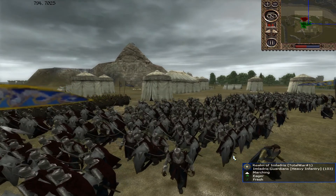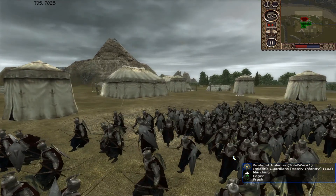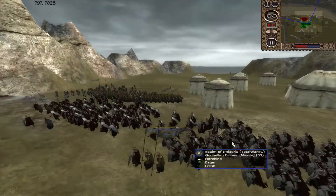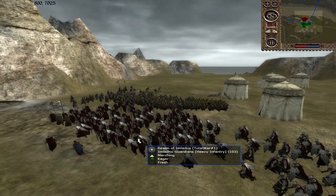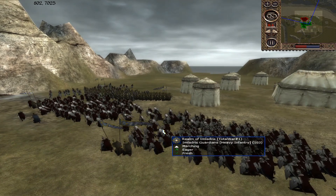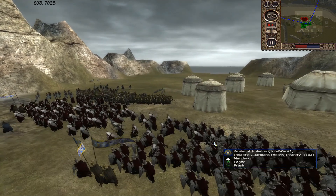They look like the same unit to be fair, just minus the bow. So we've got one unit of God Heller Miner which is my General - that's the Imladris Guardians. They must be mixed together.